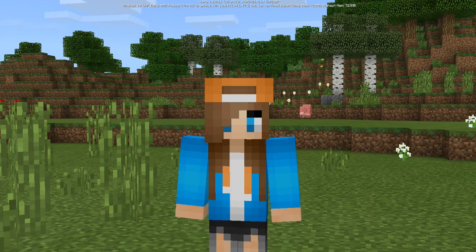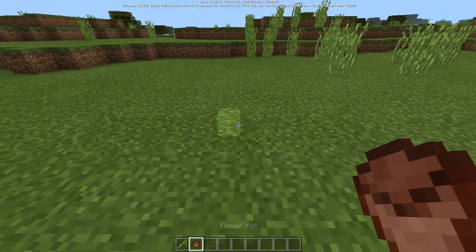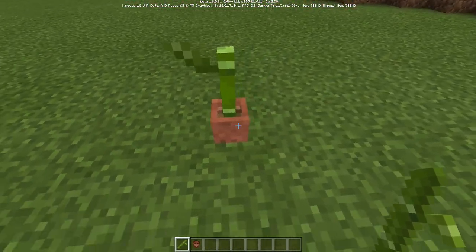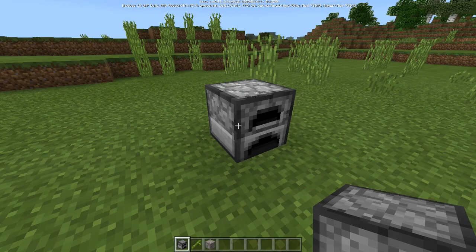Let's get into the secret features you may not have known about Minecraft. We're going to start off with something very simple: you can actually put bamboo into a flower pot and it looks like an apple with a really long stalk. It looks a little bit weird, but that is the first thing.